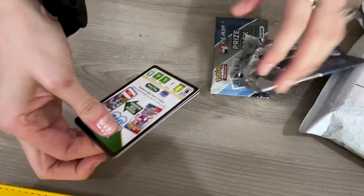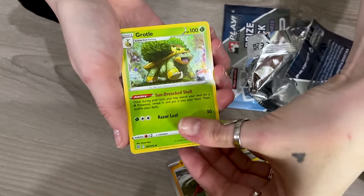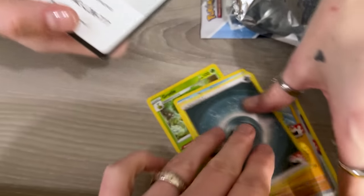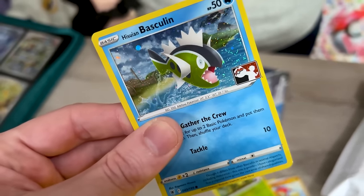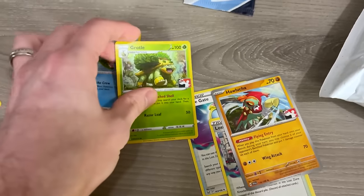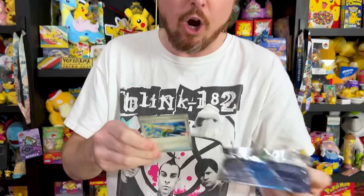I need you all to let me know down in the comment section — should I create a binder specifically for the prize pack cards? We got the energy and there is the code card. So unfortunately no Radiant Charizard. But you did get this Hisuian Basculin, which has a unique holofoil pattern, and the nice Grotl that also has a holofoil pattern. Should I create a binder specifically for the prize pack cards? There's a lot of them — Series 1, Series 2, and Series 3. It would be a hard task for sure. Would you get a binder for each series or just one? You all gotta let me know down in the comments.